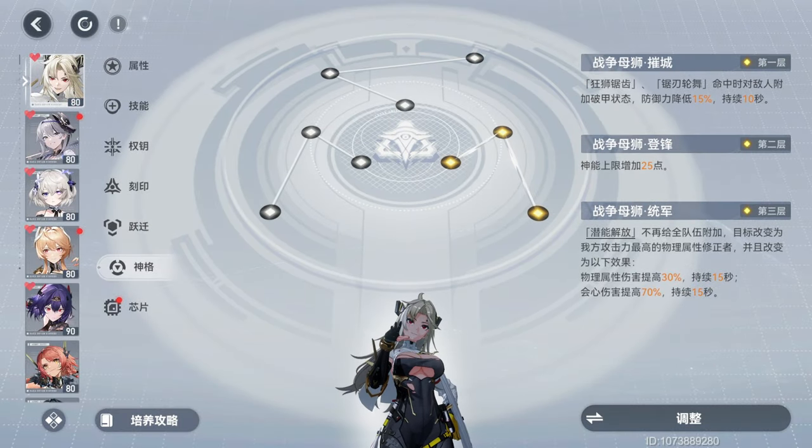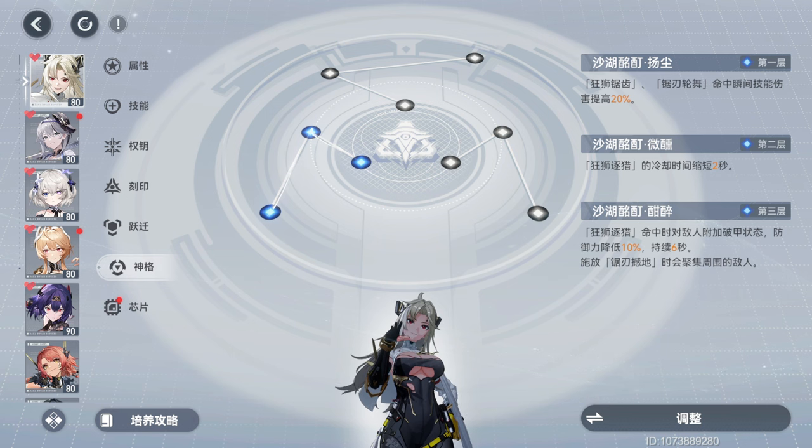Yellow Code is our best in slot for support on a physical team. It provides a 15% armor break on skill hits, increases the maximum Divine Grace limit by 25. Potential Unleash will no longer apply to the whole team, but instead be applied to the physical character with the highest attack, providing a 30% Physical Damage boost and a 70% Crit Damage boost for 15 seconds. Blue Code provides a 10% armor break, 20% Skill Damage boost, 2-second cooldown reduction to Skill 1, and a light gathering effect on Skill 2. You can run this line as an AI on a non-physical team, but her damage will be better as an AI on Red Code, so unless you really want that armor break for the rest of your team, I would ignore this line.